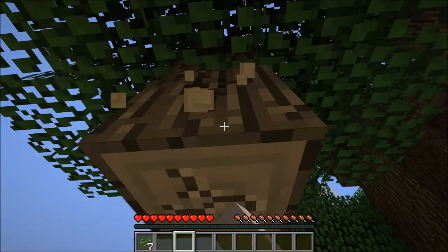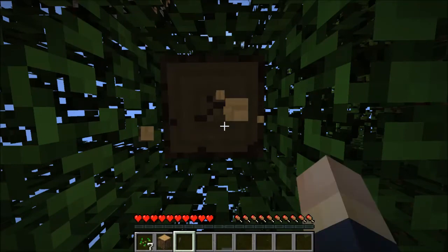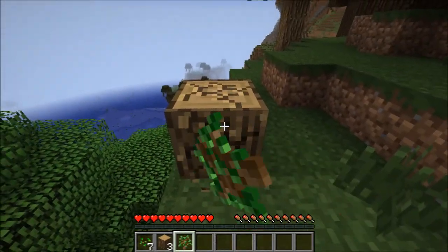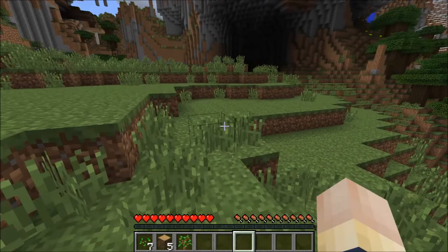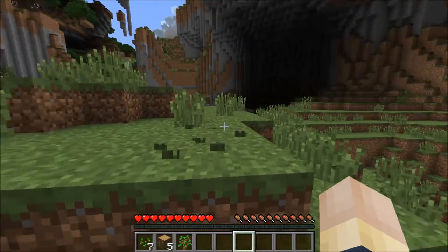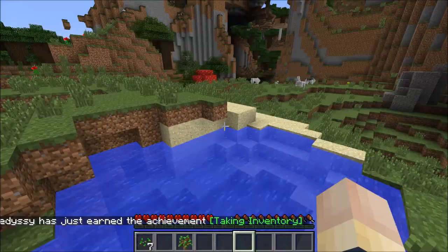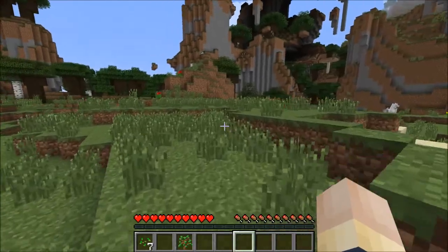I guess it's kind of standard to talk about your style and what your goals are when you get started on one of these things, so I figured I'd do that. I do like to do a lot of redstone — if you pay attention to my channel, I've uploaded quite a few redstone designs. I like to do a lot of automation and stuff. But I'm not one of the guys who just goes and flattens the spawn area and tries to build the biggest farms possible. I also like to try and make things look good too — I like to maintain sort of the natural beauty of the area. I feel like I have a good balance between doing redstone and automation, but also building things.